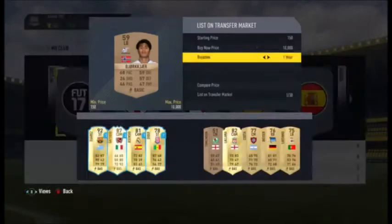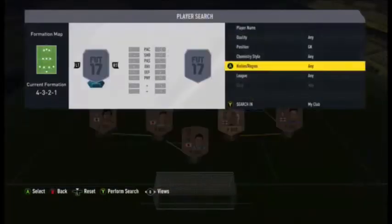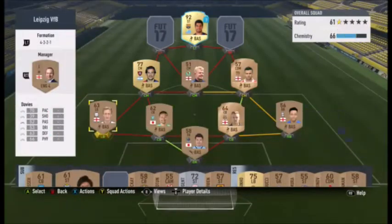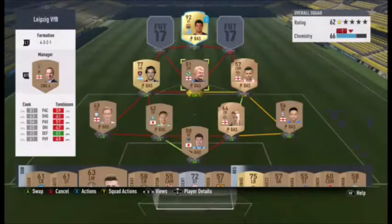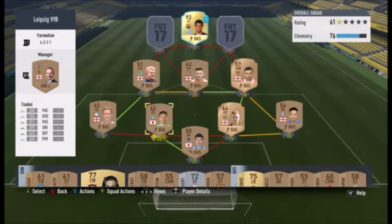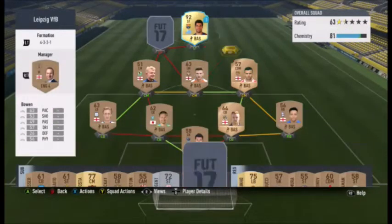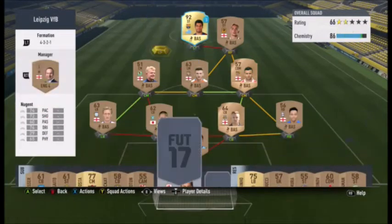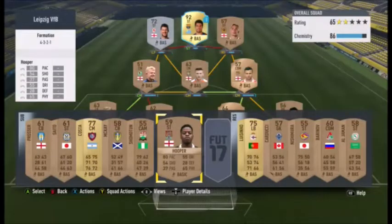One way I want to try to get coins is by investing. For example, I could buy a few of Williams' inform or regular cards because now that he has an inform, his regular cards are out of packs and pricing up a little bit — then I can sell them off and generate more coins like that.